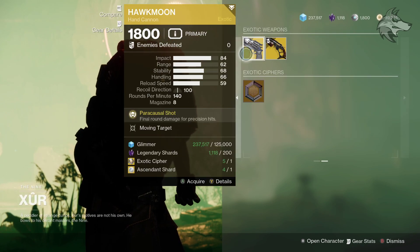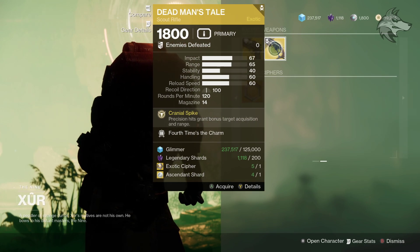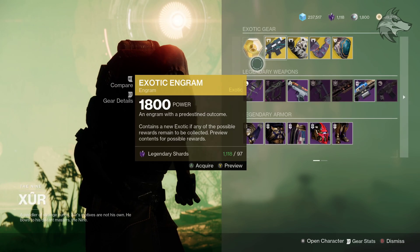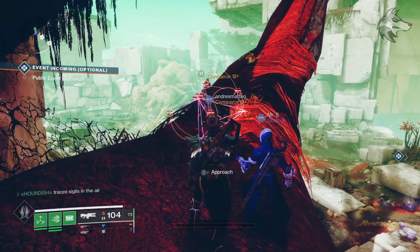For the exotic weapons we've got Hawkmoon with Moving Target and Deadman's Tale with Fourth Times the Charm. And this should be the final time we see Deadman's Tale in his inventory since it will become craftable, dropping from the exotic mission rotator next season. So there we go, that does it for Xur inside of Destiny 2.